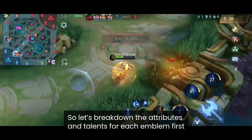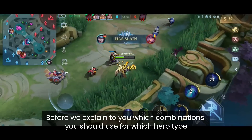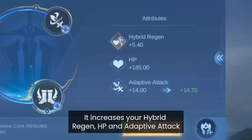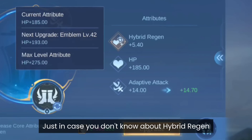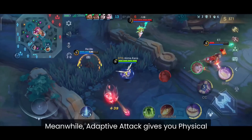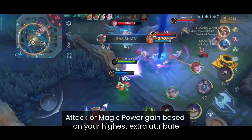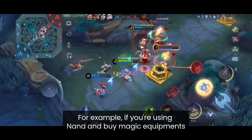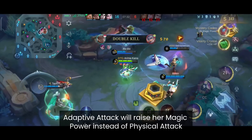Let's break down the attributes and talents for each emblem first, before explaining which combination you should use for which hero type. The Basic Common Emblem increases your Hybrid Regen, HP and Adaptive Attack. Hybrid Regen means the amount of HP and Mana you gain every second. Adaptive Attack gives you Physical Attack or Magic Power gain based on your highest extra attribute — so if you're using Nana and buy Magic Equipment, Adaptive Attack will raise her Magic Power instead of Physical Attack.